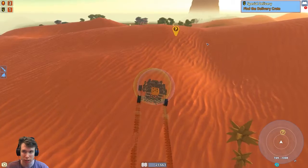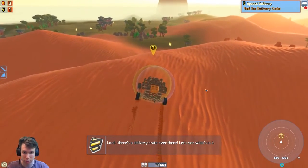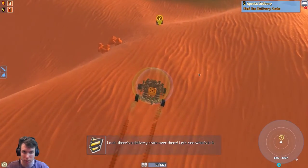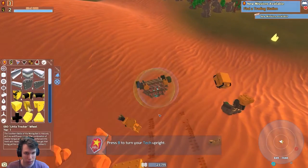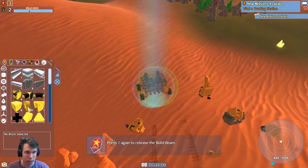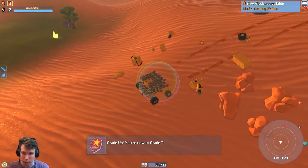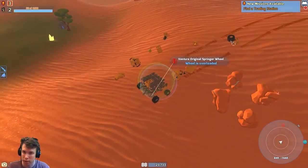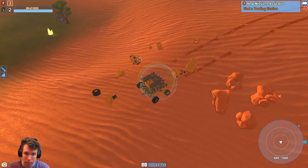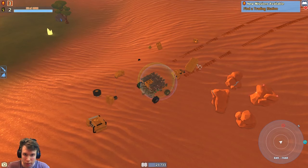Let's see what you got for me. Special delivery — there's a delivery crate over there, let's see what's in it. We got a Geocorp XP2. You're upgraded to level 2 now. Oh, I got double blocks and I get these wheels. And a Geocorp Geothermal Generator.